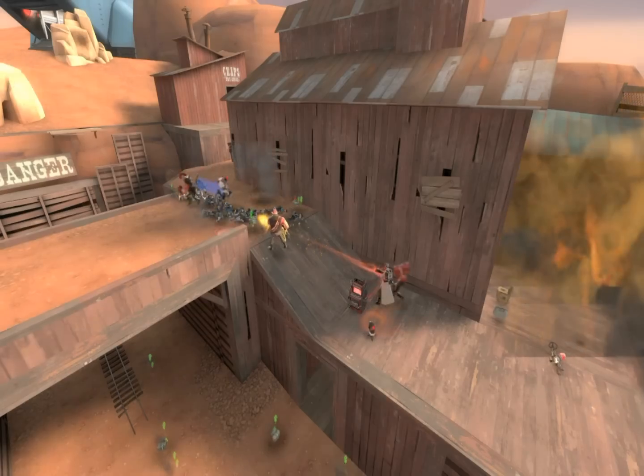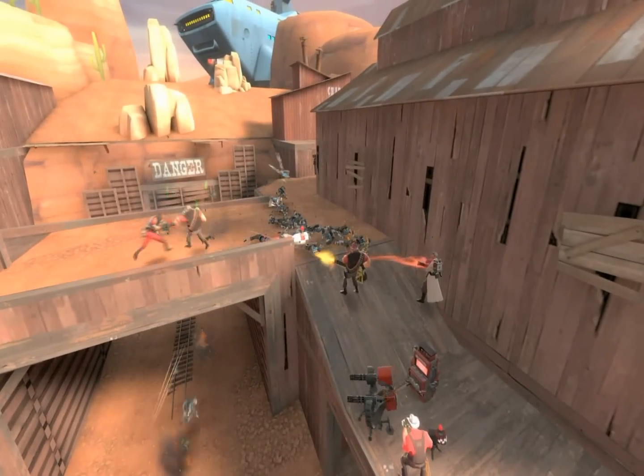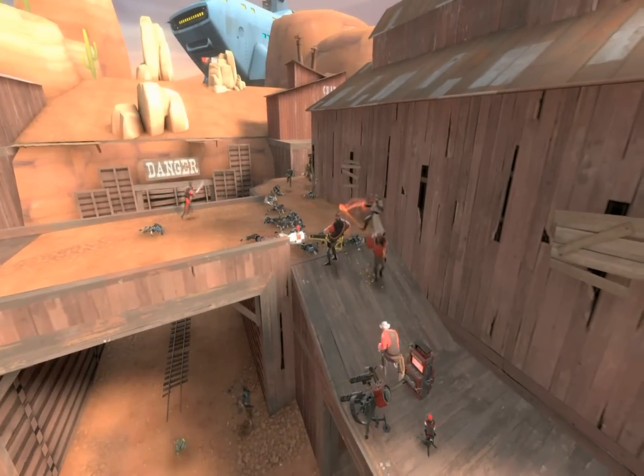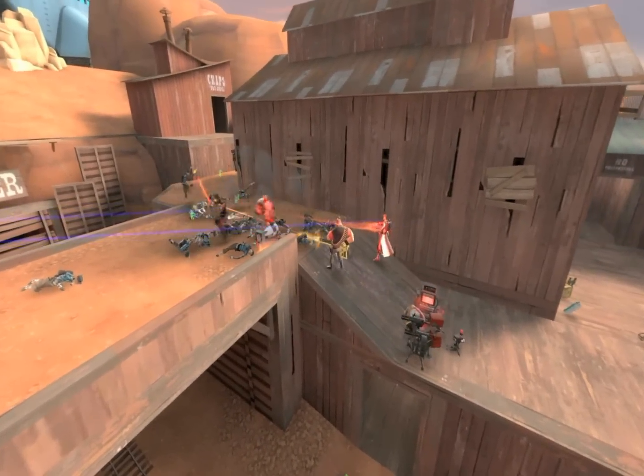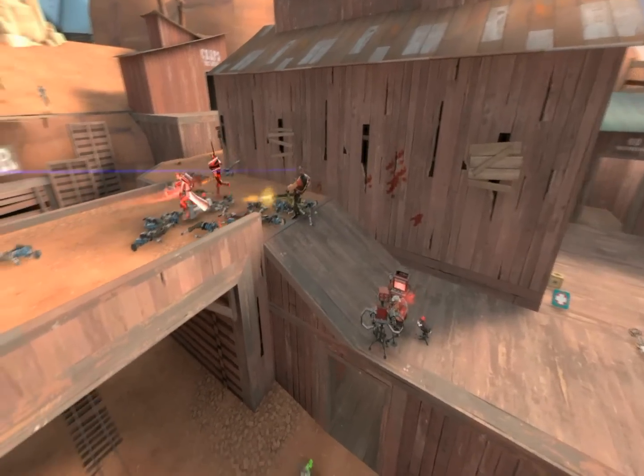It is devastating — it tries to seek out the engineer's buildings and blow them up. The pyro got in the way and the engineer was able to pick up his stuff and move out of the way. Hey, how do I use my knockback?